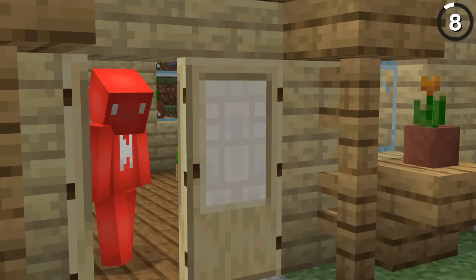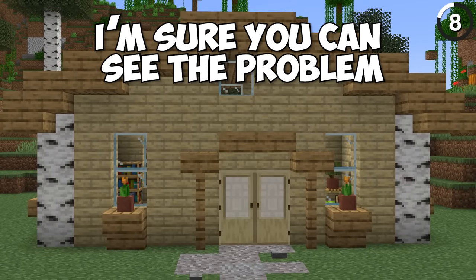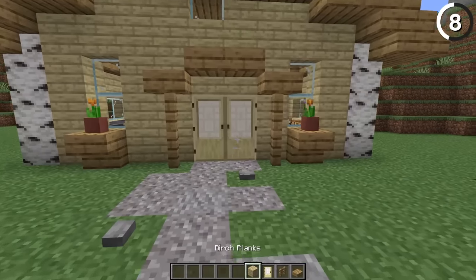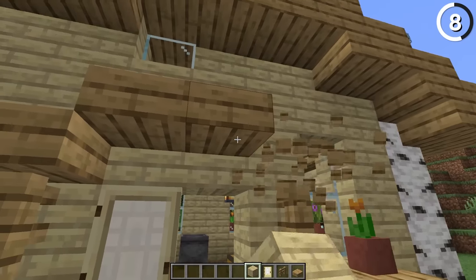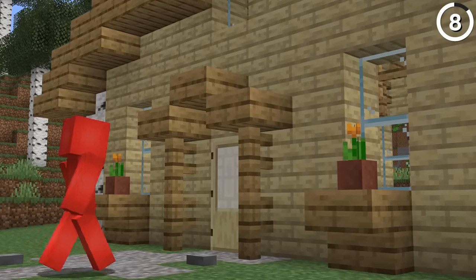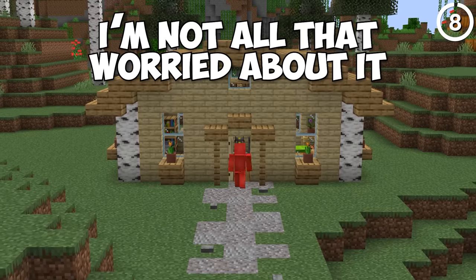There's technically nothing wrong with this store, but when we zoom out you can see the problem. While asymmetry can be great for a build in many cases, having a two-block doorway built into an odd-numbered wall definitely feels like a sin. As long as you remember to count, this is an easy one to fix.